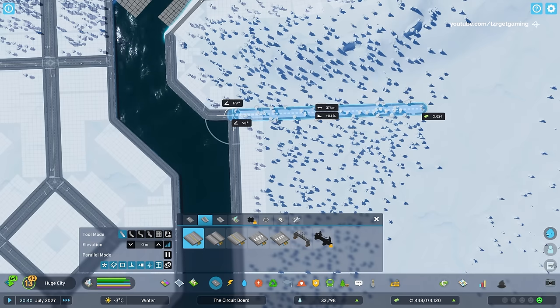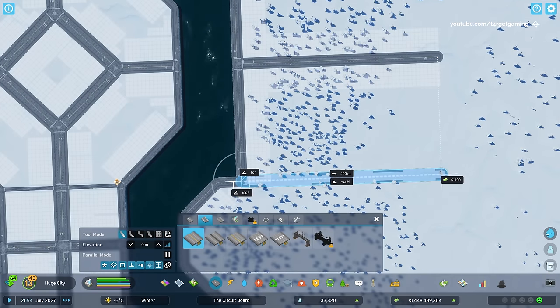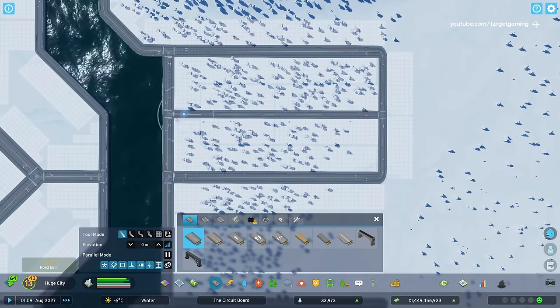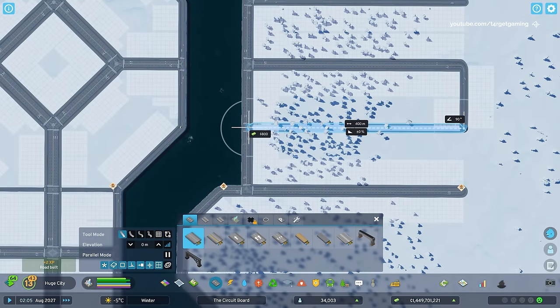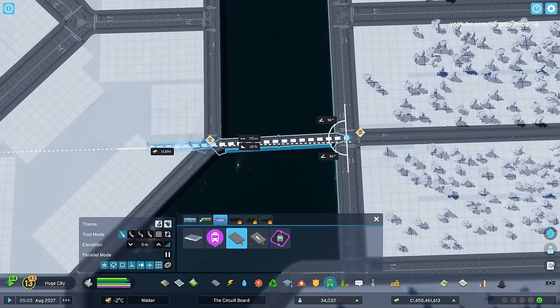I then rebuild the downtown area and start planning the road sections for the other side of the river. I'm still not sure what I'll be building on this island — perhaps a technical university, I think that would be cool. I will want a park next to the canal and maybe a commercial strip on the other coast. For the time being, I simply extend the roads as well as the tram line.